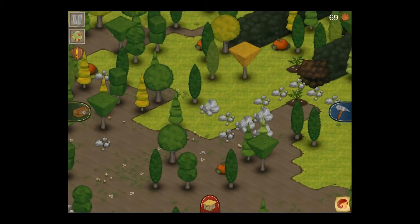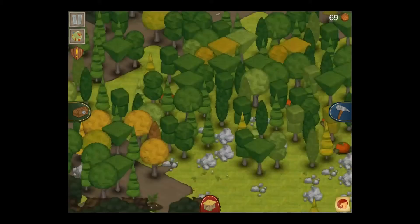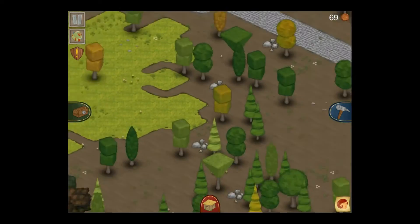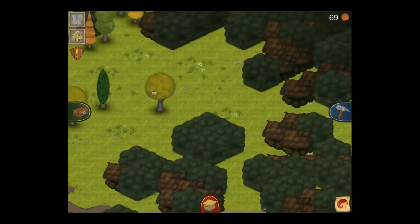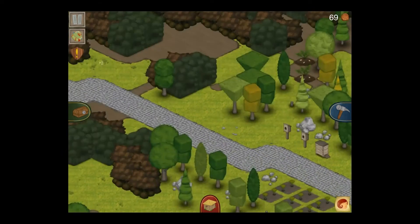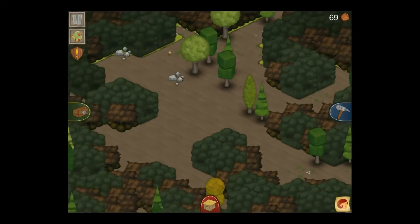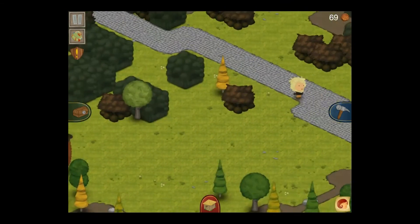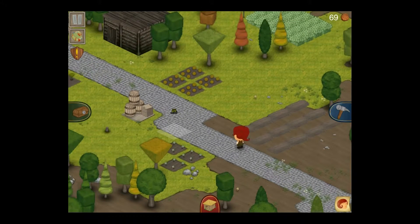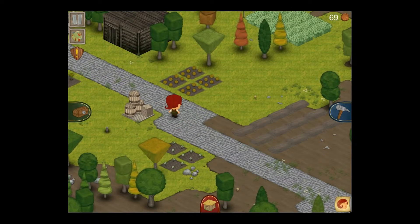It gives me a second to get the lie of the land and decide where I'm going to put everything. There are no lakes or anything around here, so I'm curious to know how I'm going to do that seafood pizza mission. Bear in mind, I built this level last October, so I'm not 100% sure what I'm going to do. I would assume that means I can trade to get some fish from someone.